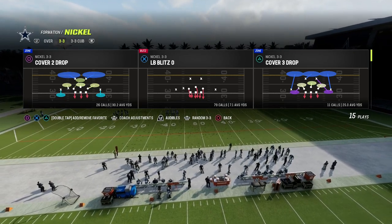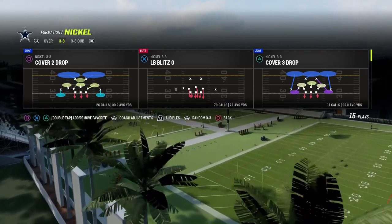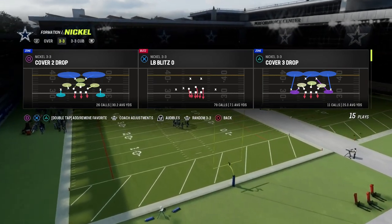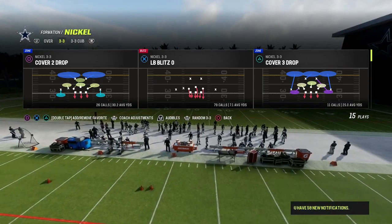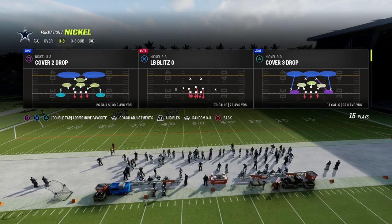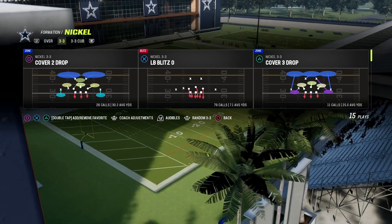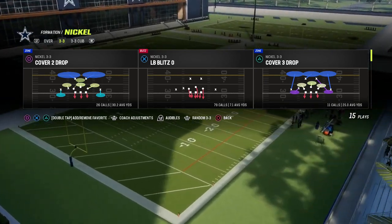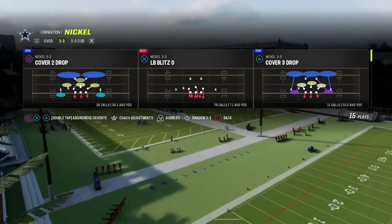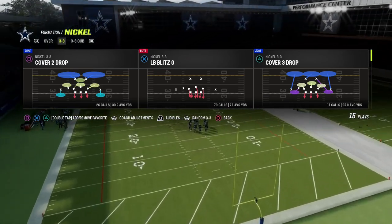The second thing is you have to have some kind of base coverage defense — a way to give your blitz look but have a base coverage behind it. You need to decide this year if you're going to play more man coverage, zone coverage, or match coverage, because you'll need to set your abilities to maximize that scheme. Right now I'm personally running a man-to-man scheme, but I've also run zone and match schemes.